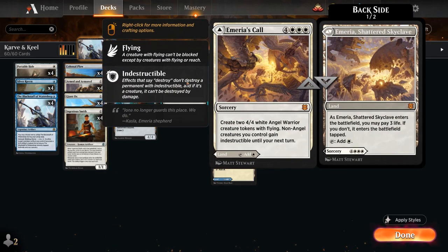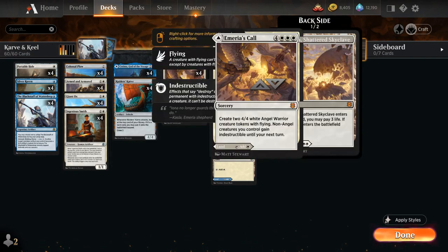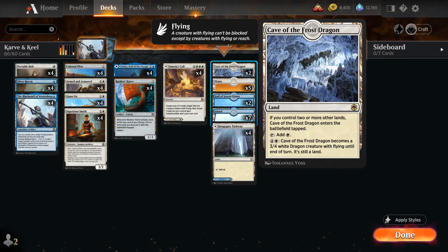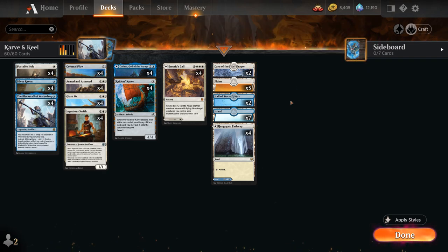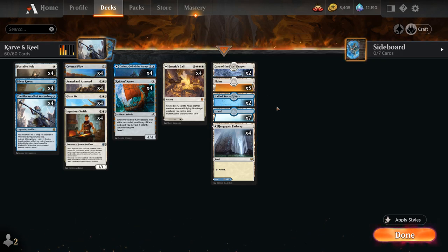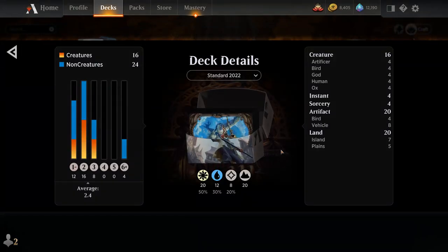Topping off the curve, we have the full playset of Emeria's Call as a land that can also be a 7-mana sorcery, making two 4/4 Angel Warrior creature tokens with flying, and non-angel creatures we control gain indestructible until our next turn. We also have creature lands: 2 copies of Cave of the Frost Dragon turning into a 3/4 Dragon with flying, and 2 copies of Hall of the Storm Giants turning into a 7/7 Blue Giant with Ward 3. Rounding out the mana base: 5 Basic Plains, 7 Basic Islands, and 4 Blue-White Pathways. Now let's jump into some games!